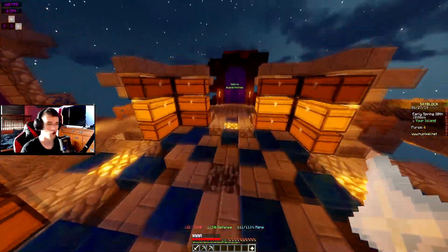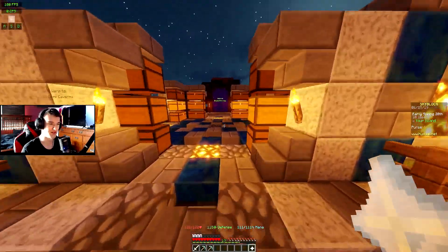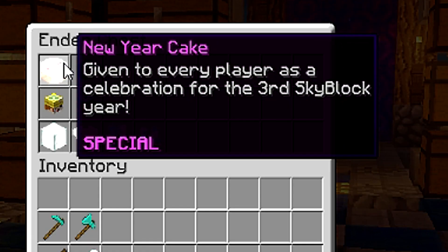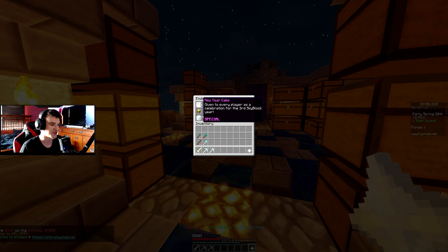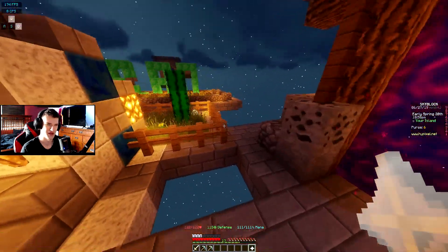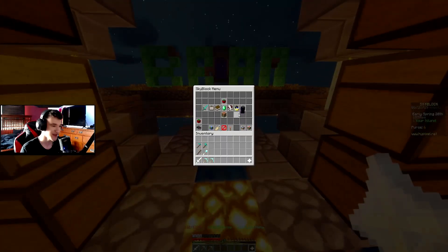Something cool that happened last night — me, Mix, Verb, Russell, and a couple other people were chilling in my Discord and this event happened. It's called the New Year's event or something. If I go to my ender chest, I got this New Year cake given to every player as a celebration for the third Skyblock year. I don't know if this is in Skyblock time — Skyblock's only been out for a week, so time must really fly here on Skyblock. But I did get that third Skyblock year cake, which is really cool.